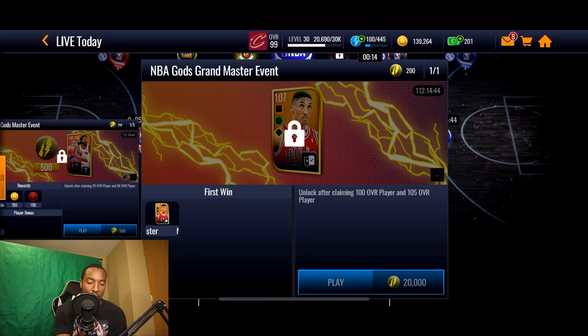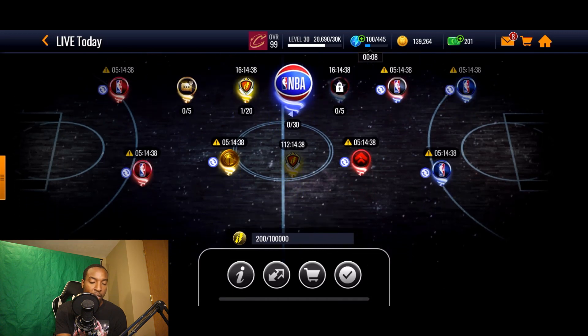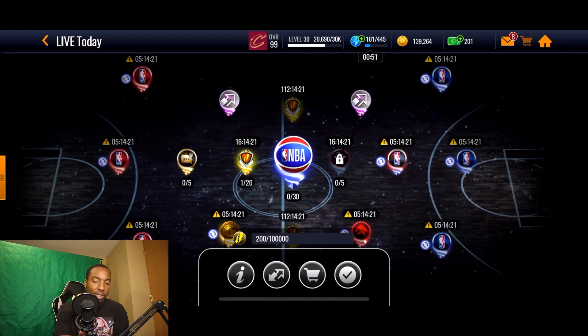In order to collect the 107 Scotty Pippen, you're going to have to pull both the 100 overall Derrick Rose and the 105 Dennis Rodman from this event. You're also going to have to spend 20,000 thunder points to play the grand master event — and that is basically how you can get a select pack of the 107 overall Scotty Pippen.